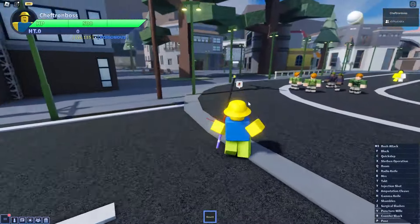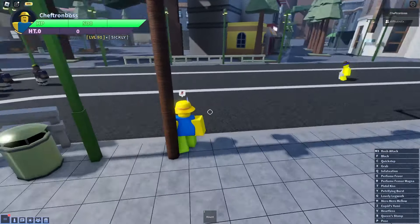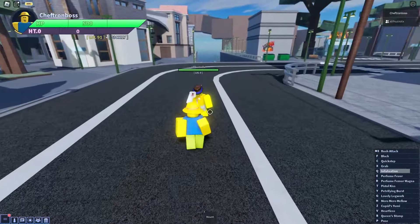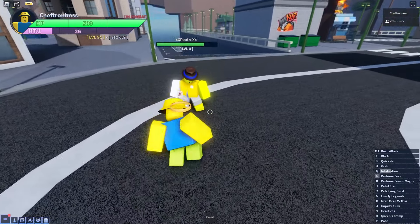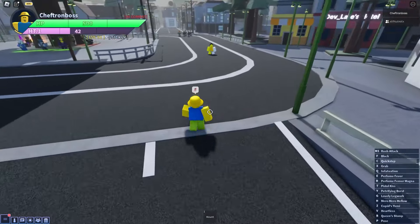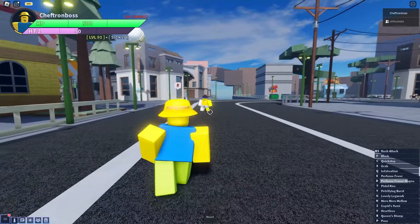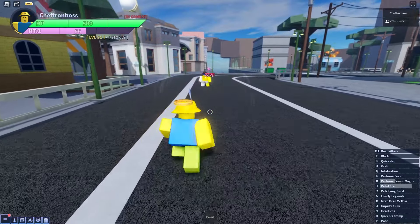Then you'll get the Ope Ope Nomi fruit, eat it, and get the spec instantly. Now I'm just gonna showcase those two. Here I have my little moving dummy. So now I'm gonna show you the Mero Mero Nomi. First you've got the M1s, then you've got perfume fever - it's kind of a barrage and then you kick him at the end. Next you've got perfume fever Magna, which is just a double kick.